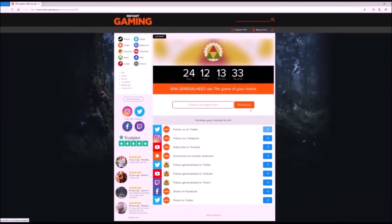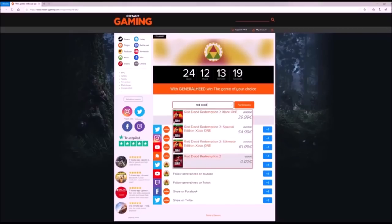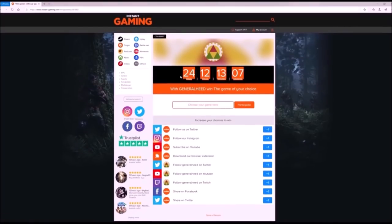But before we get into that, I want to first announce an awesome giveaway from my sponsor, Instagaming, where you can win any game of your choice. You can find a link for this giveaway in the description below. All you have to do is click on the link and enter the game you would like to win. You can also click some of the additional blue buttons for more chances to win. Make sure to act fast because this giveaway is for this month only.